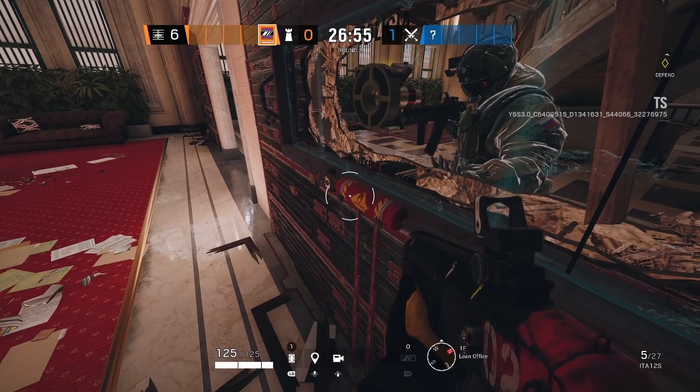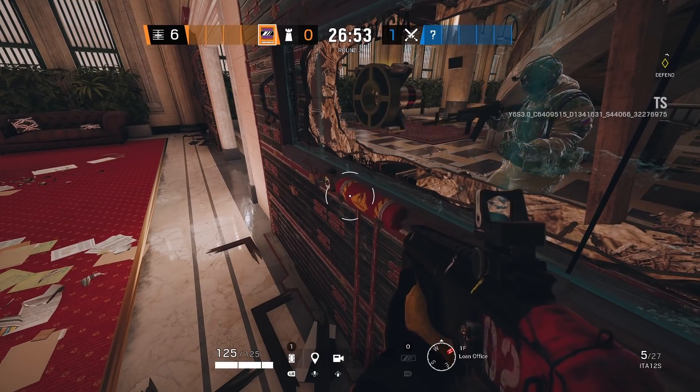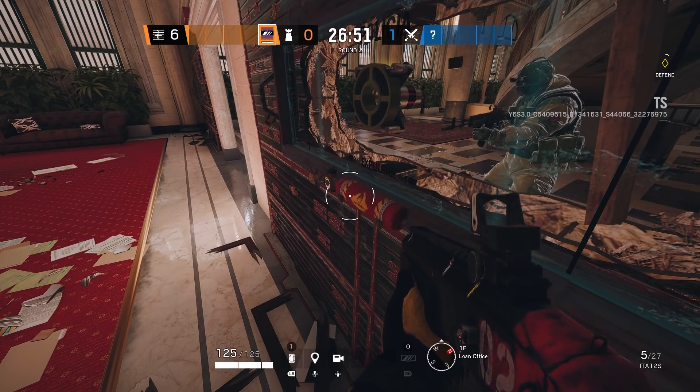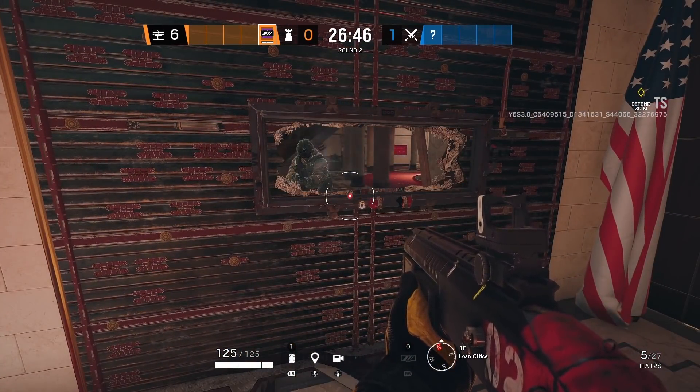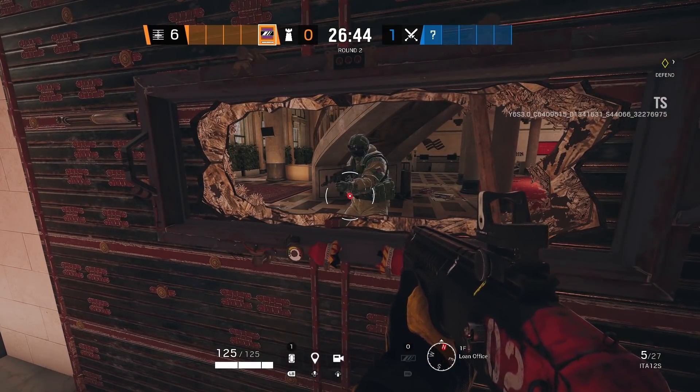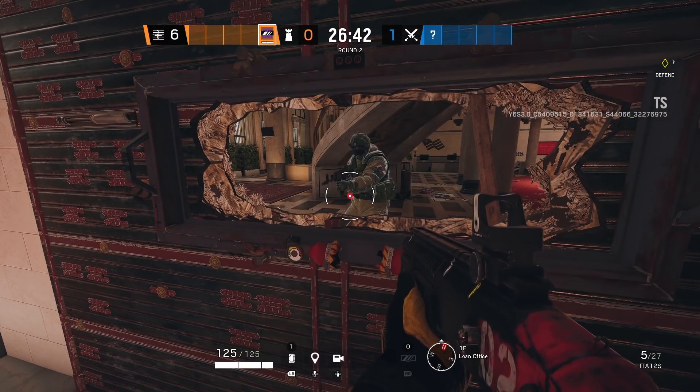You'd preferably kill the Fuse. And most likely, if he's this close, he's probably preemptively meleeing the glass so you can't actually see it, so it may not always be possible. But if this situation just so happens to occur, at least you know you can pop the window and save yourself from getting at least one grenade inside your defensive perimeter.